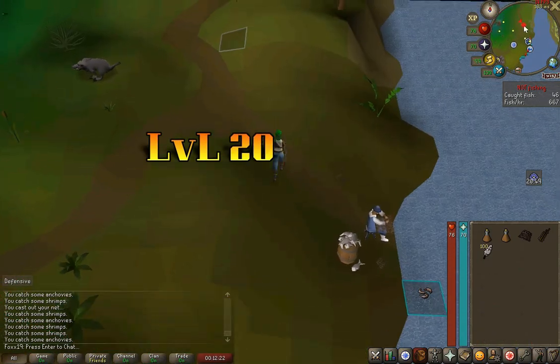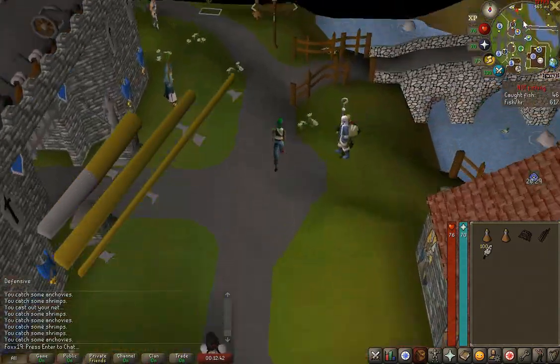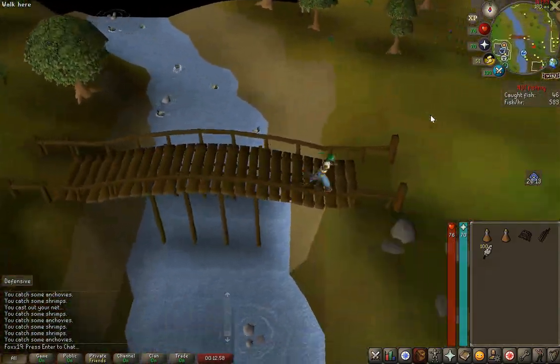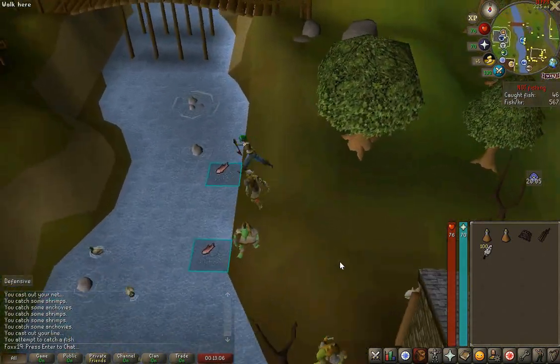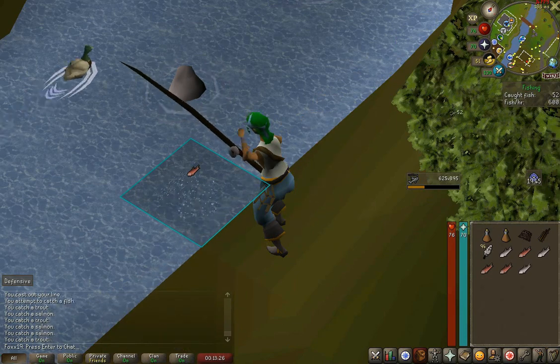Level 20 to 47 and/or 58, you can do fly fishing. You'll need a fly fishing rod and feathers. You can fly fish trout and salmon, which is actually the fastest XP to 58 if you're using tick manipulation. If not, drift net fishing at 47 is better.